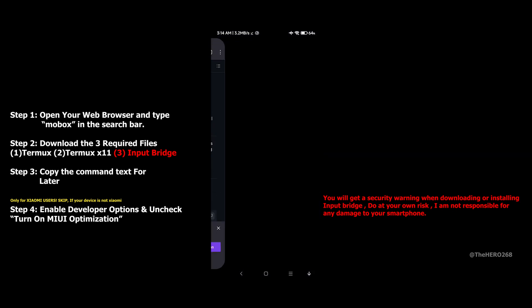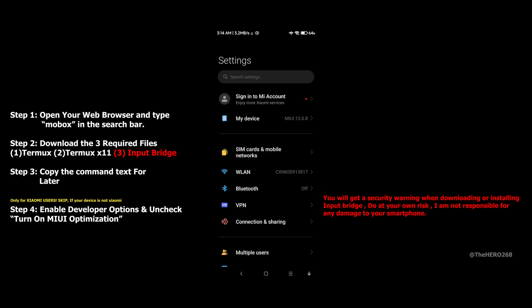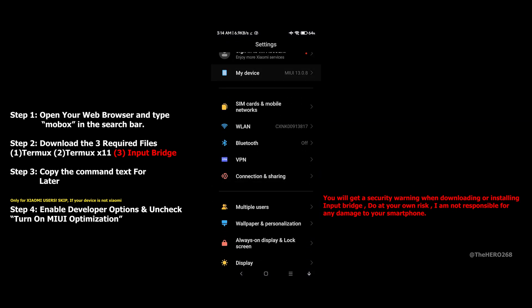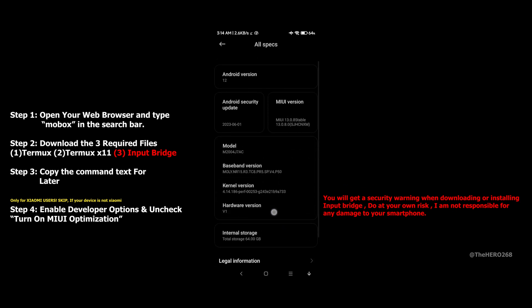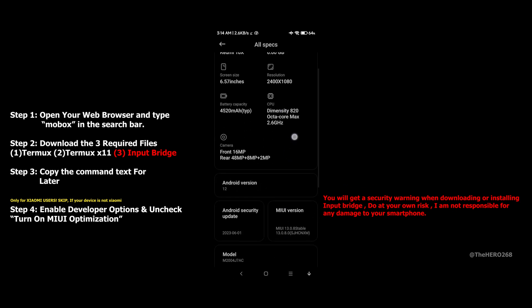You can skip this part if you are not a Xiaomi user. But for Xiaomi devices, you will need to enter the developer options and turn off MIUI optimization. When it's enabled, some apps will not install, based on my experience.